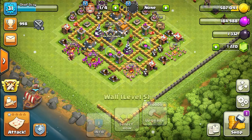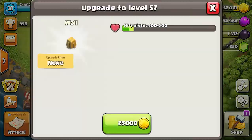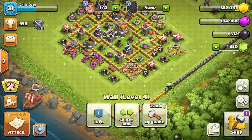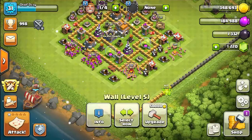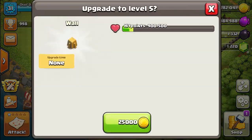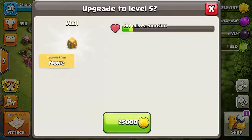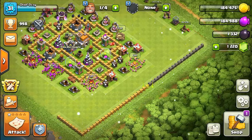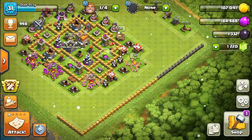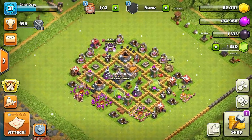We can't do all the walls at once because we don't have enough gold. I'll be redesigning my base soon - I don't have everything built yet, the tesla still needs to be built and then the barb king. We're upgrading walls one at a time since I don't have the gold to do them all at once. That should be the last upgrade for now, and we still have one builder left.